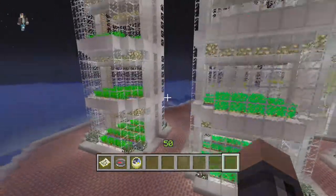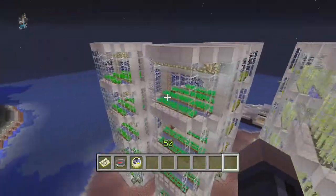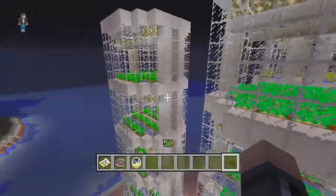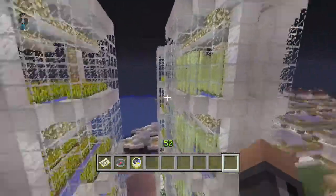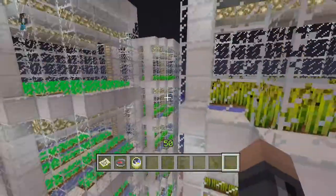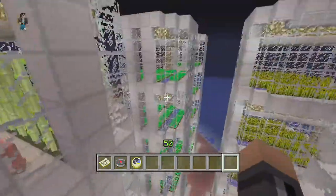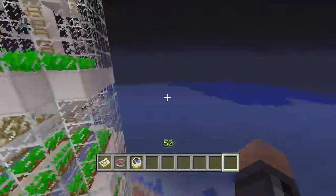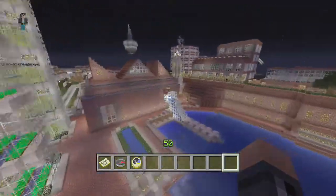And these are the vertical farms. These are really good because they supply all of the city's food. We've got potatoes, carrots, sugarcane, more sugarcane, and wheat. So we've got six vertical farms in total: two for sugarcane, two for wheat, one for potatoes, and one for carrots, because they're not in big supply. Wheat and sugarcane are the ones in big supply. And that's pretty much it.